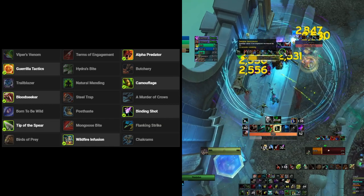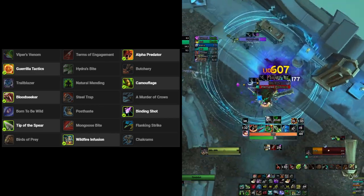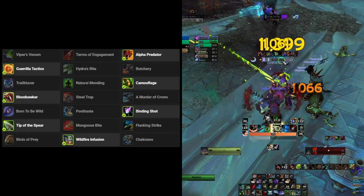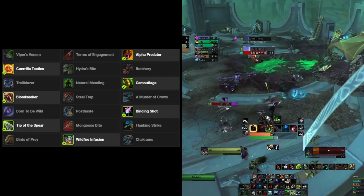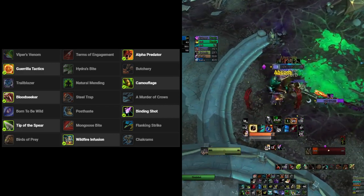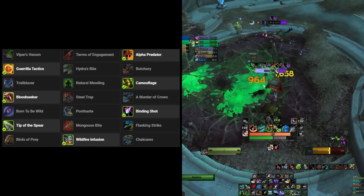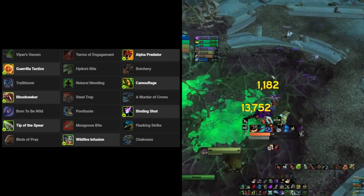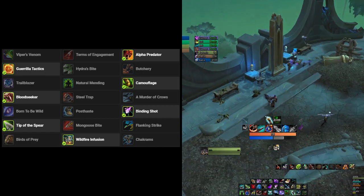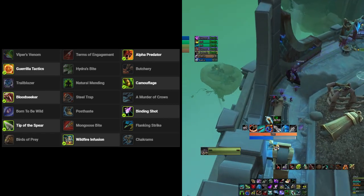On the level 35 row, there is really only one choice: Bloodseeker. Your Kill Command causes the target to bleed for 40% of your ranged attack power over 8 seconds, and you and your pet gain 10% attack speed for every bleeding enemy within 12 yards. This has great synergy with Alpha Predator — because you have 2 Kill Commands, you can target two different enemies, making two targets bleed, and suddenly you and your pet gain 20% attack speed instead of 10%.